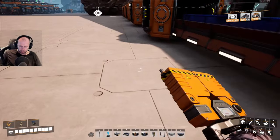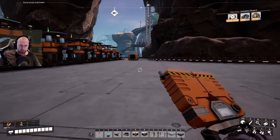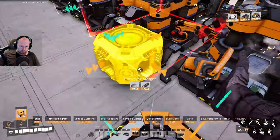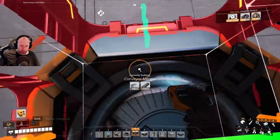Five constructors at 50 each is 250, so the conveyor belt should handle that. Now we need to hook up this part with the plates. Let's copy this and do the same.